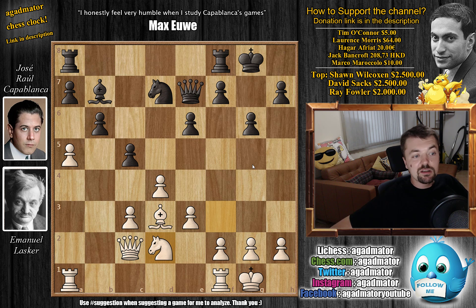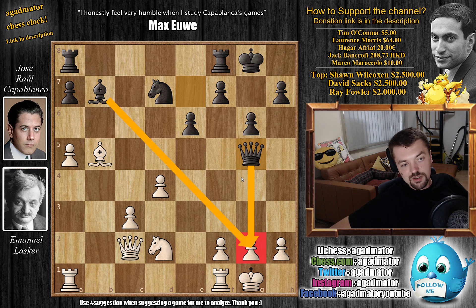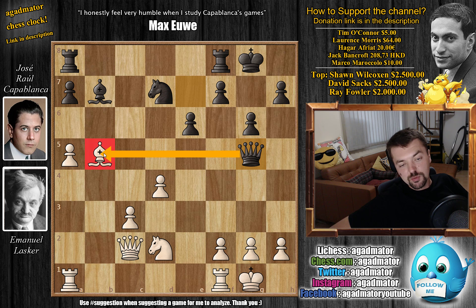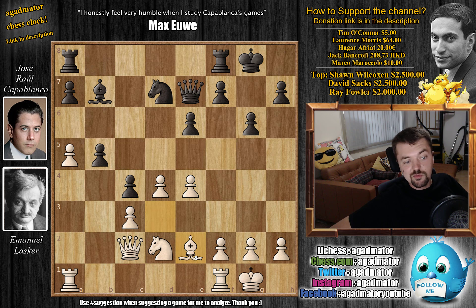Lasker is not interested in messing up his very strong center, but Capablanca has to attack it. He plays e5, wanting either Lasker to decide what he's going to do with the center or to start capturing himself. There was also an interesting line — b5 — trying to trick Lasker into capturing the pawn. If you capture, then c captures on d4, and then Queen g5 wins because the g2 pawn is under attack and you can't defend both the checkmate threat and the bishop on b5. But after b5, you don't have to capture — you can just play e4, and then c4 doesn't do anything for Capablanca.